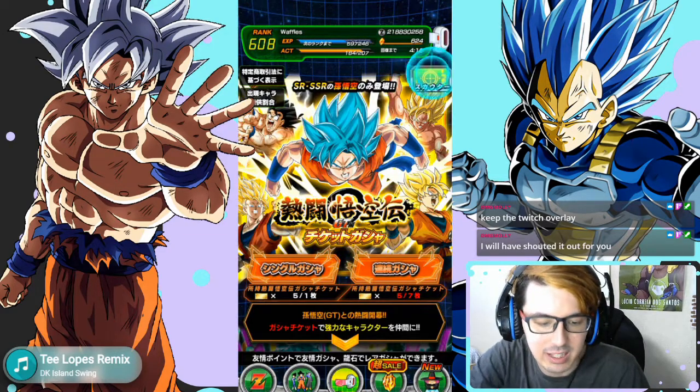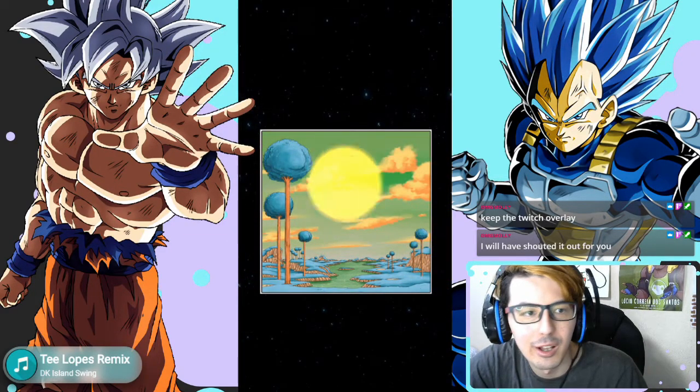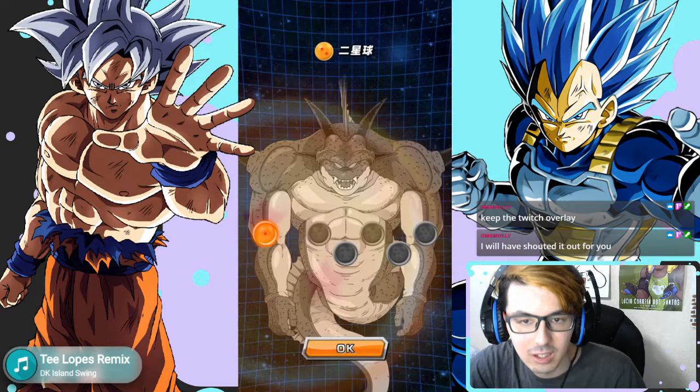For the second Dragon Ball, go over to the summon screen, click the scouter on any of the banners, and boom — you've got your second Dragon Ball.